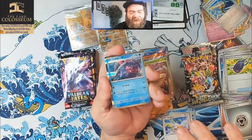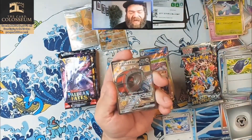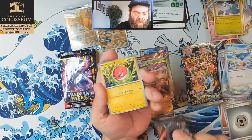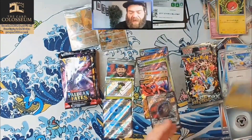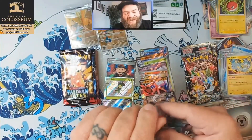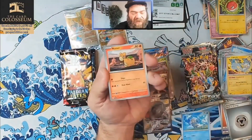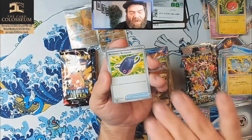You guys are getting me off topic. Veluza, Abomasnow — full art shiny Iron Treads EX. That's unfortunate for the full art shiny. We got the glitter Voltorb. That's the problem with only getting one full art shiny EX per box — if you get that or Clodsire or any number of other weaker Pokemon, that's what you got. It's tough.